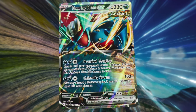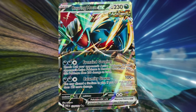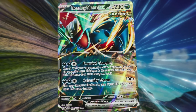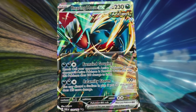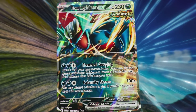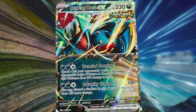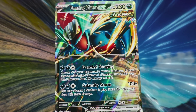The second attack, Calamity Storm, has the same exact cost. It does 100 damage plus — the effect states you may discard a stadium in play, and if you do, this attack does 120 more damage, making this a dark attacker hitting for up to 220 damage, which can be used over and over again. It does have a glaring weakness to Grass, which could become an issue since Charizard from Obsidian Flames is also weak to Grass Pokemon.